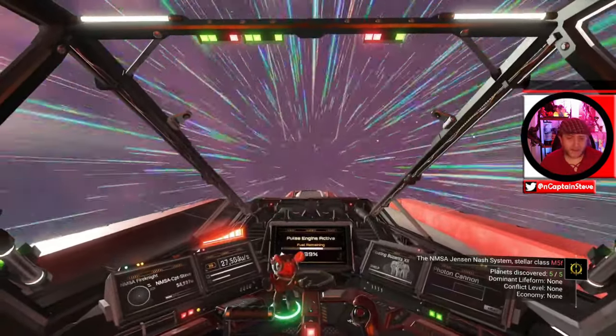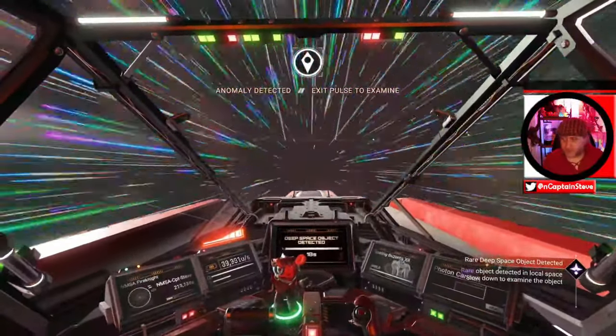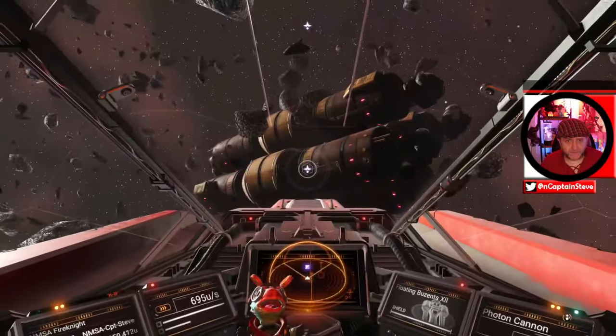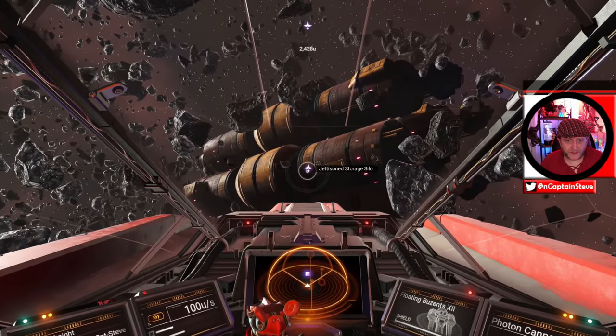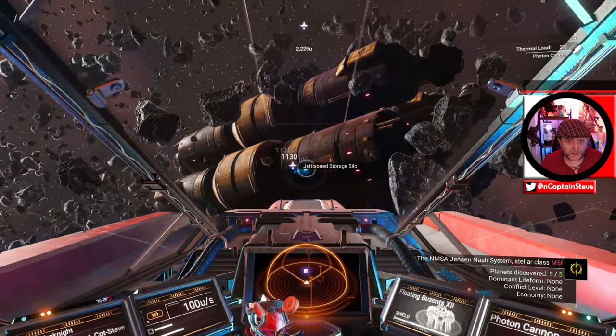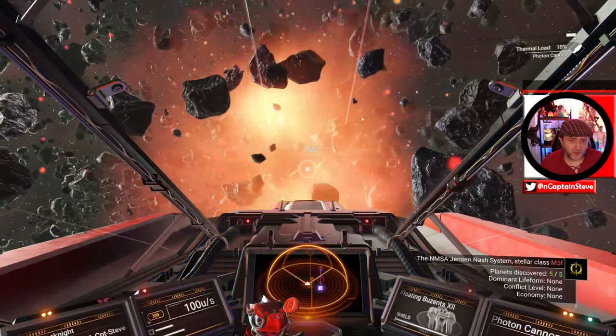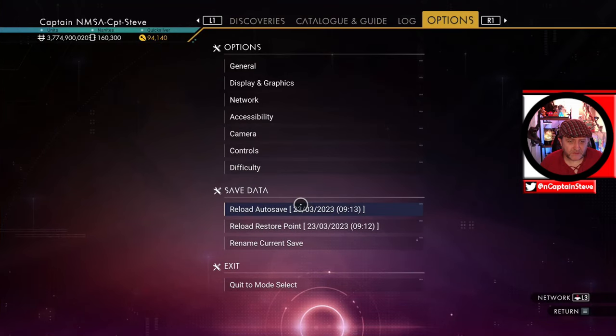Let's pulse and see how long that actually takes. Oh — there's something that's appeared. There we go, that's what we wanted — Jetson Storage Silo, appeared quite quickly this time. I blow it up — oh, I'm getting gold this time, I don't really want gold. So I'm going to do a reload.